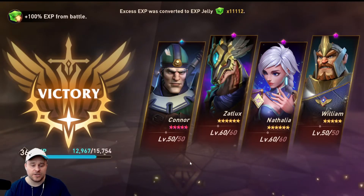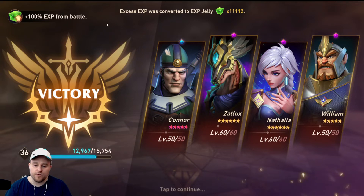There goes William with the joint attack. Nathalia has her ultimate. And we actually down this no problem, even though we lost our Connor. Chapter 6, Stage 4 is now cleared and we're moving on. We got a ton of jelly from that fight.